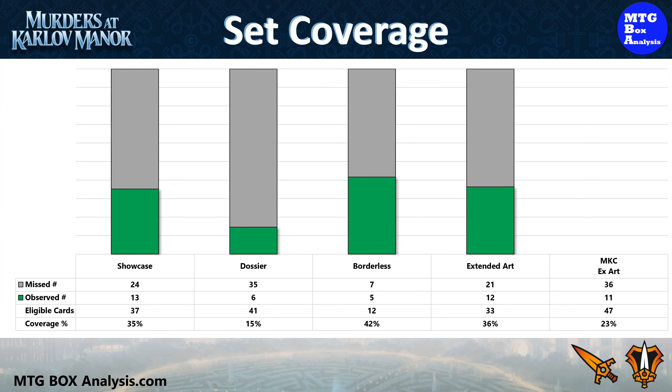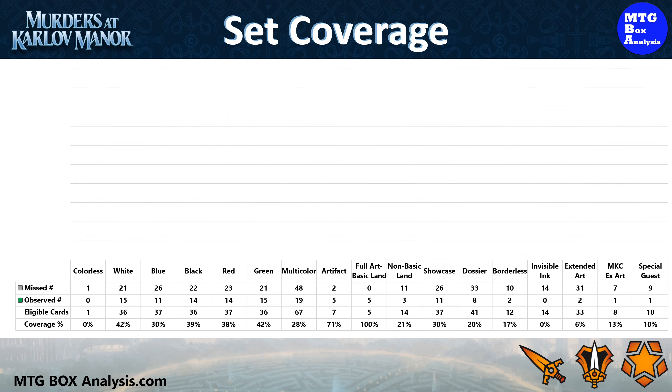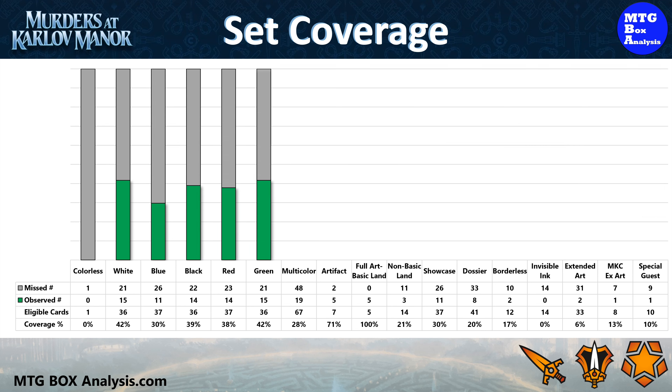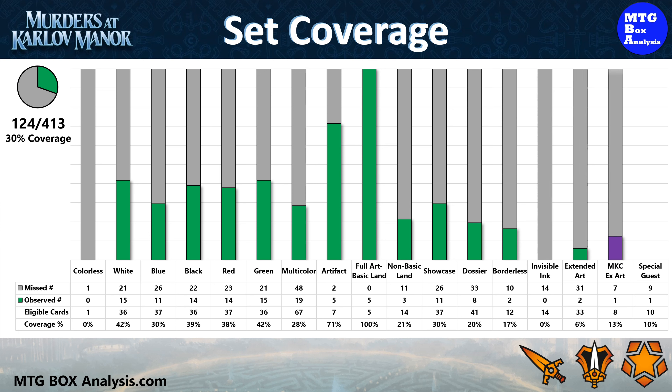Moving into coverage: in the non-foil space, we saw 36 unique cards from the 123 cards eligible from the main set, giving us 29% coverage. From the Commander subset, we saw 11 non-foil Extended Art cards out of a possible 47, giving us 23% coverage. In the foil space, we saw 124 of the 413 cards eligible from the main set for 30% coverage. From the Commander subset, we saw 1 Extended Art card out of a possible 8 in foil, giving us 13% coverage. Seeing 1 Special Guest means 10% coverage of the Murders at Karlov Manor Special Guests, which introduces 10 new Special Guests to this multi-set collection.